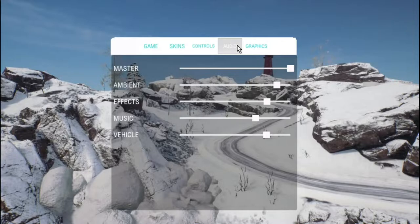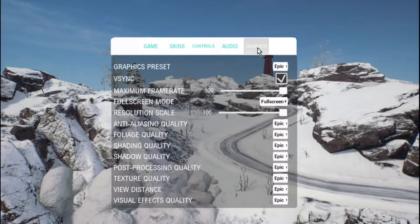Audio has simple sliders: master, ambient effects, music, and vehicle. Graphics: I have everything set to epic, V-sync on, maximum frame rate. Let's turn V-sync off — it doesn't change until I exit. Full screen windowed, resolution scaling, anti-aliasing, foliage shading, shadow, post-processing, texture, view distance, and visual effects — all on epic. Let's see how that goes.